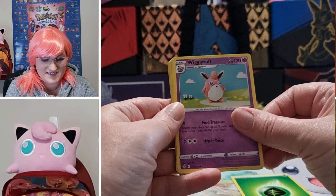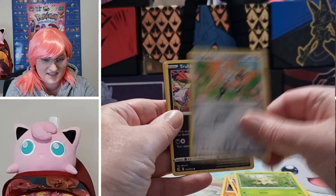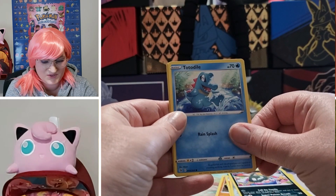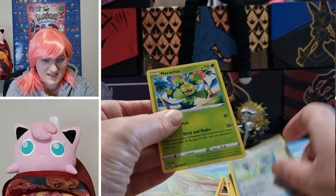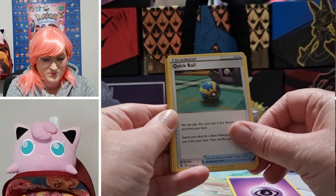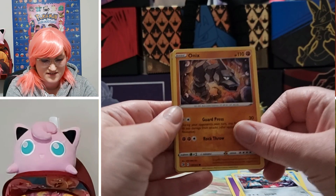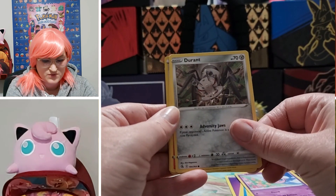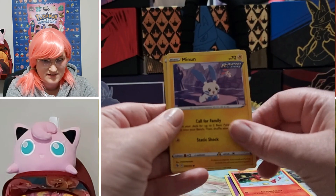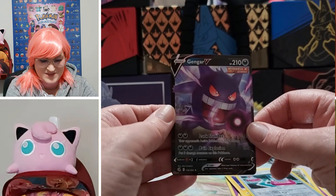Energy, Wailmer, Phanpy, Simisear, Shroomish, Klefki, Trubbish, Totodile, Phantump, Cross Switcher, Cross Switcher, and Maractus. Can't win them all. Energy, Quick Ball, Corvisquire, Ralts, Onix, Spearow, Jigglypuff, Durant, Fletchinder, Minun, Cross Switch. And... Gengar V! That's my boy.